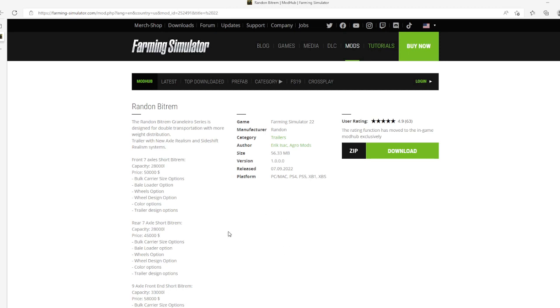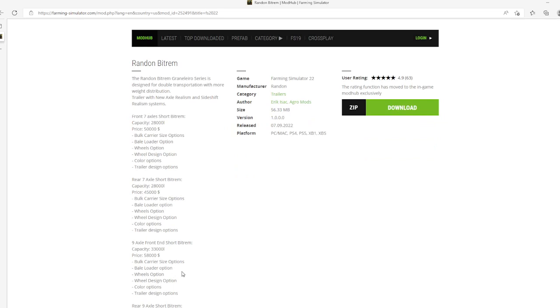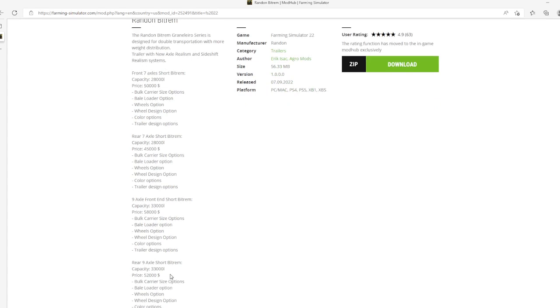From capacity 8,000 liters, bulk carrier size options, bail loader options, wheel options, wheel design options, car options, trailer design options, rear nine axle short vitrum, capacity 33,000 liters, price $52,000, bulk carrier size options, bail loader options, wheel options, wheel design options, car options, trailer design options.